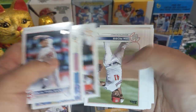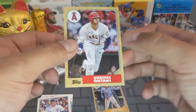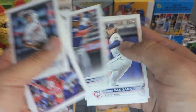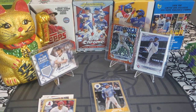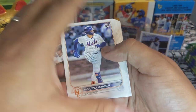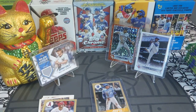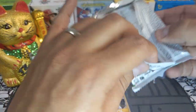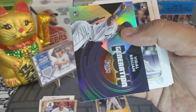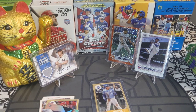We got a Shohei Ohtani — beautiful card. Be nice to pull it in a blue; I've seen them, they're nice. Next pack — CJ Abrams, nothing but base, that was the all-base pack. I haven't seen a lot of Stars of the Major League inserts in this product so far. We got a Vidal Brujan rookie and base — no Stars of the Major League, that's very interesting.